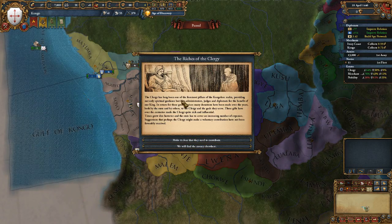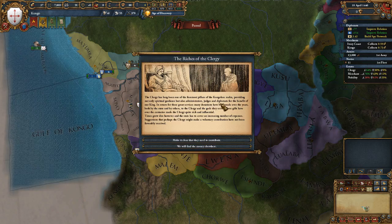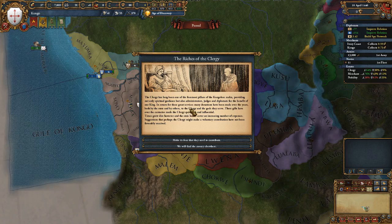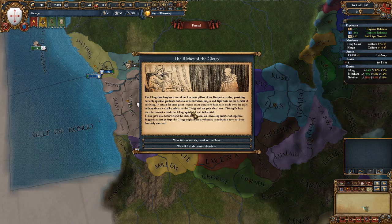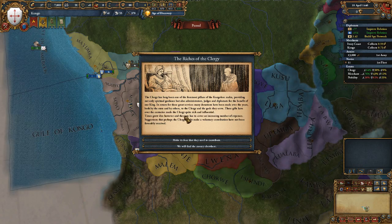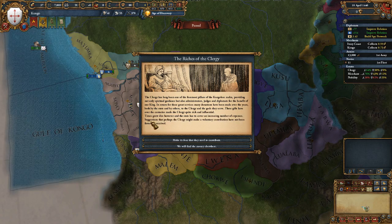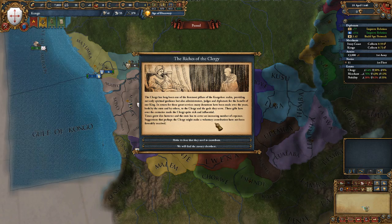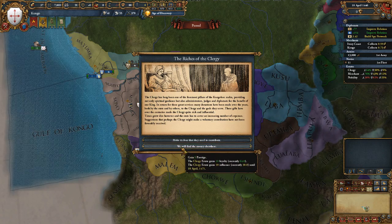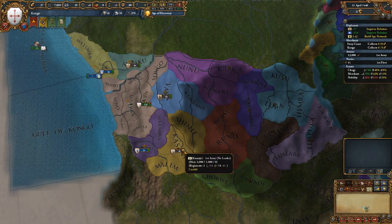Riches of the Clergy event fires: the clergy have been a foremost pillar of the Congolese realm, providing spiritual guidance, administrators, judges, and diplomats. In return, many donations have been made over the years. The clergy have grown quite rich and influential but now times are dire and the state has increasing expenses. Suggestions that the clergy make a voluntary contribution have not been favorably received. I actually want them to gain influence so I can do stuff with them — we'll give them loyalty and influence.